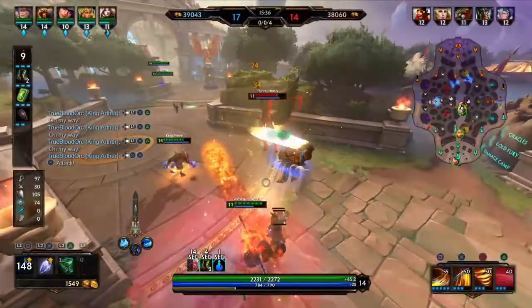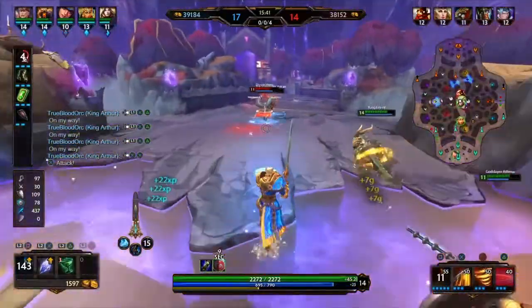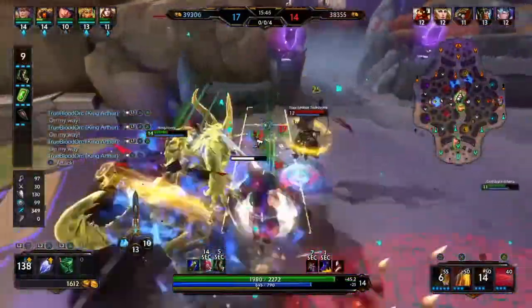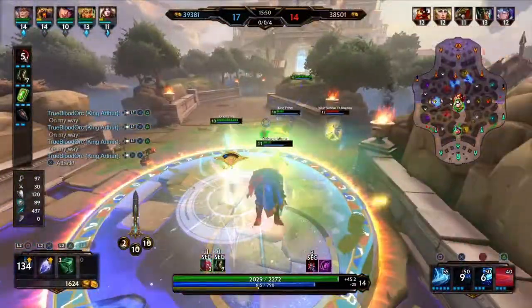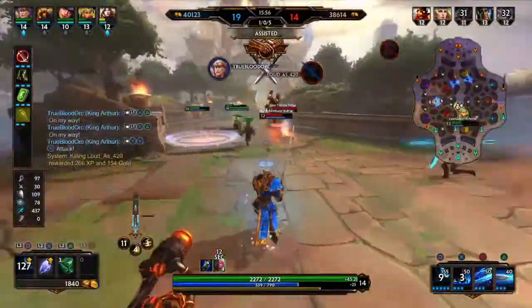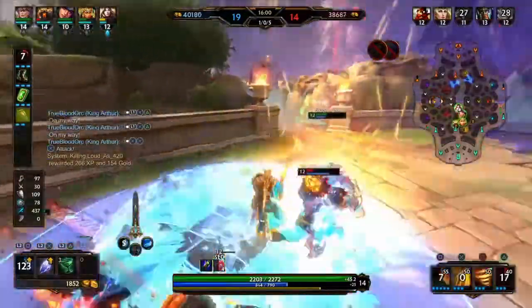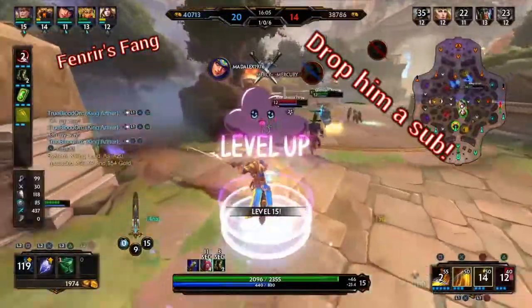Here we have our very first team fight of the match and oh boy it goes well, with our team coming out on top overall. I initiate the gank by using my ultimate upon the Horus, in the hope that I get a stage 1 back throughout the encounter. Tsukuyomi attempts to gank from behind but the ephemeral shuts him down quicker than you can say anti-disestablishmentarianism. Freya then decides to lift me up, which gives me and Athena a chance to shut down the Horus, which then allows an absolute team clean up. Neith very nicely eats the Vulcan's ass, and Isis cleans up Freya for an almost team wipe.